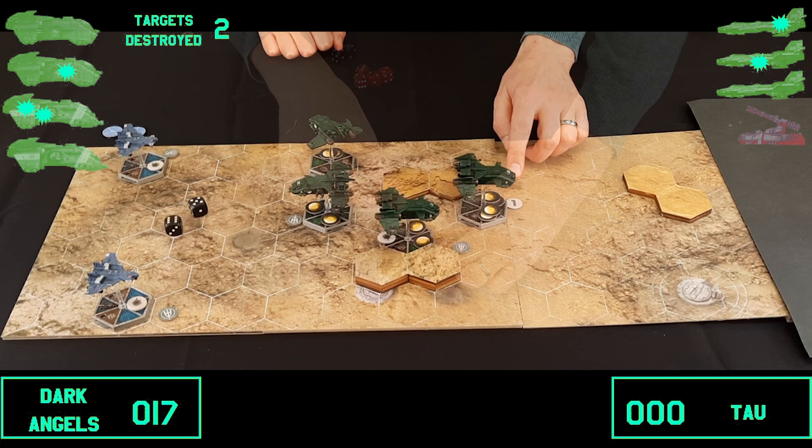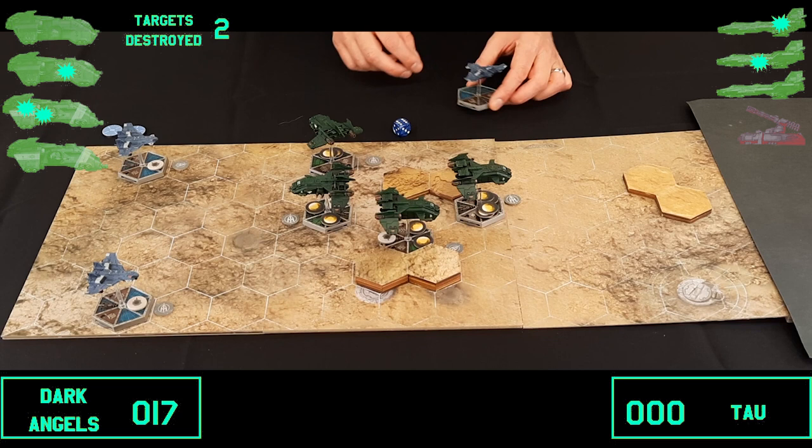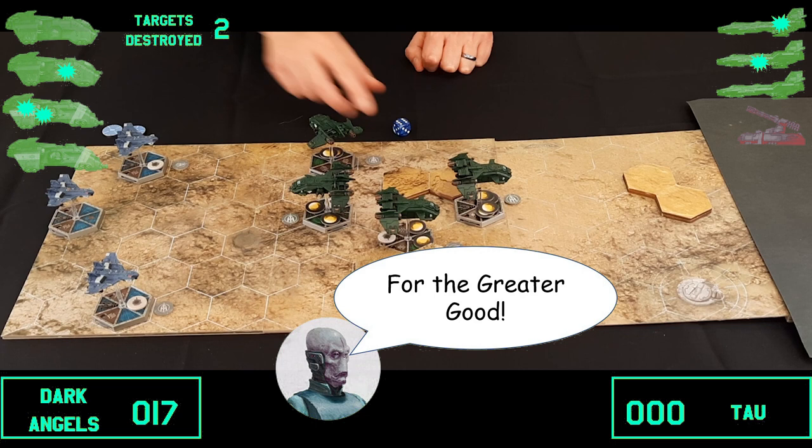On to turn three. We check for reinforcements — this time needing a three-plus. We do get reinforcements! The new Tau Barracuda must come on at maximum speed at any altitude. It comes on at the trailing edge. Orders are placed and we roll to see who goes first — the Marines get initiative again.